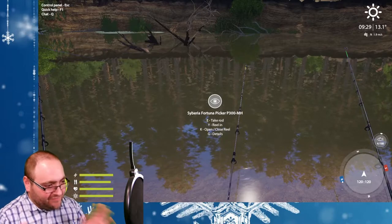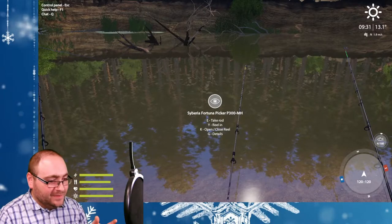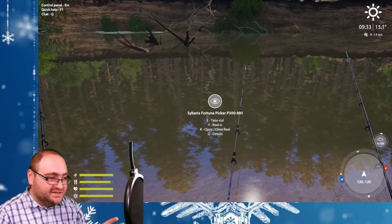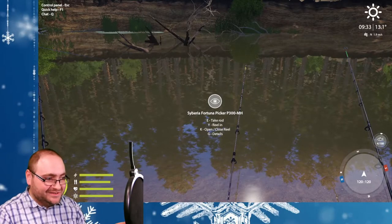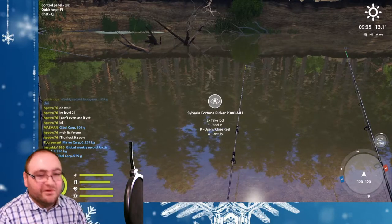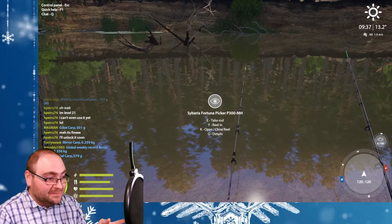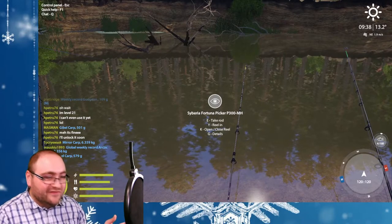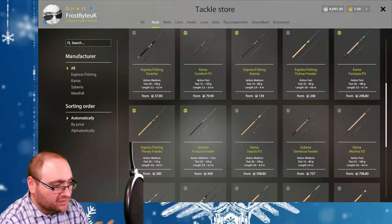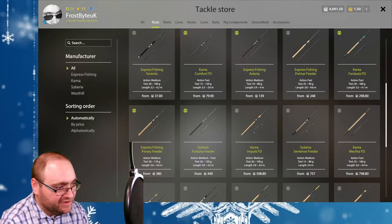First things first, getting a cheap set of rods is a very good starting point. I will advise that some of the basic kits that you'll find in the in-game shop actually work very well. So I would set maybe 200 silver behind for bits and pieces to start with. Just to have a quick look at the shop in-game — there are lots and lots of different types of feeder rods.